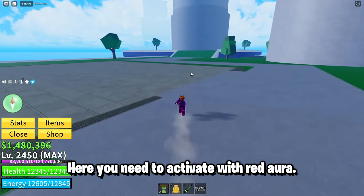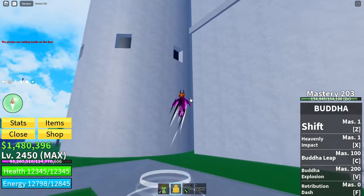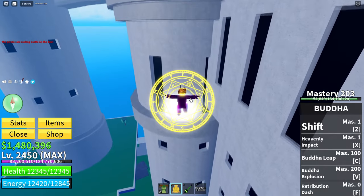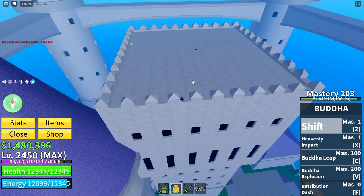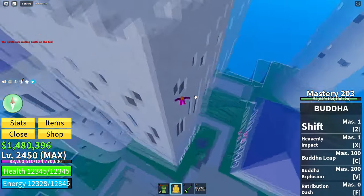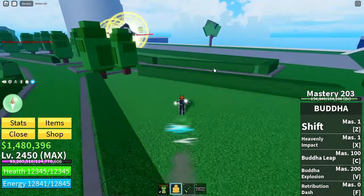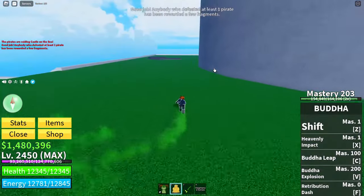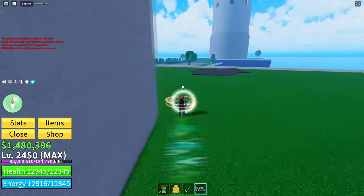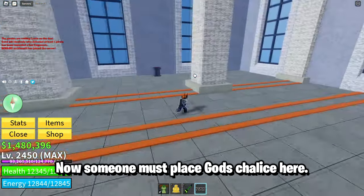Here you need to activate with red aura. Here you need to activate with pink aura. Here you need to activate with white aura. Now someone must place God's Chalice here.